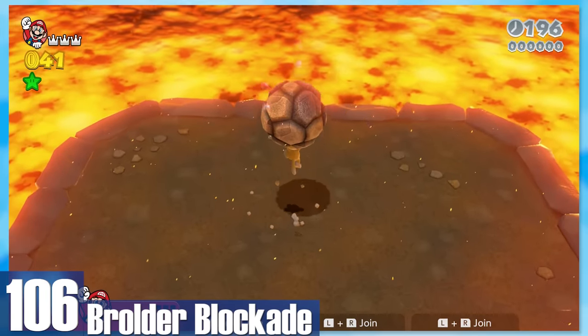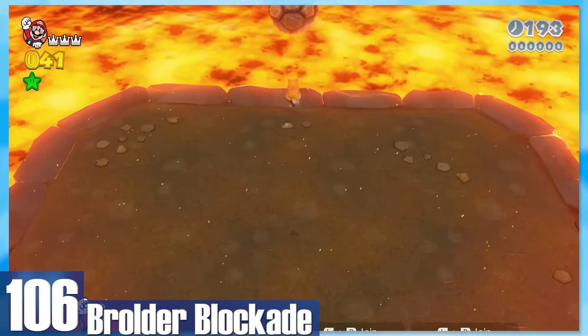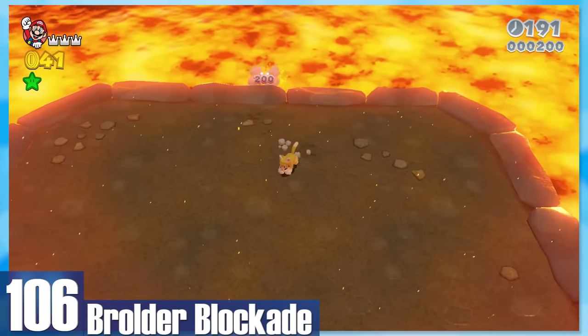106: Brolder Blockade — the last blockade fight. You take some boulders and throw them into the lava. It's a somewhat fun time, except for Bethaniel who hates this level for some reason.